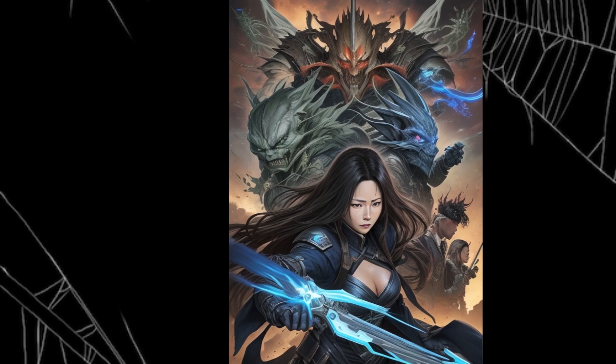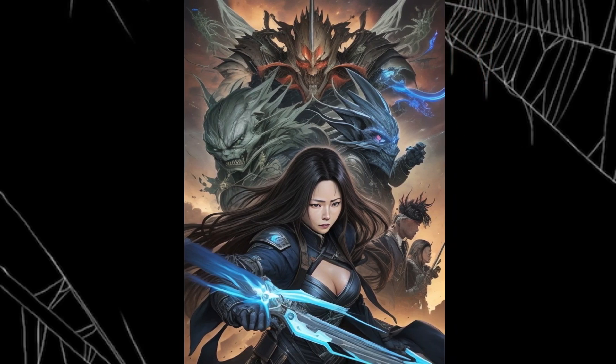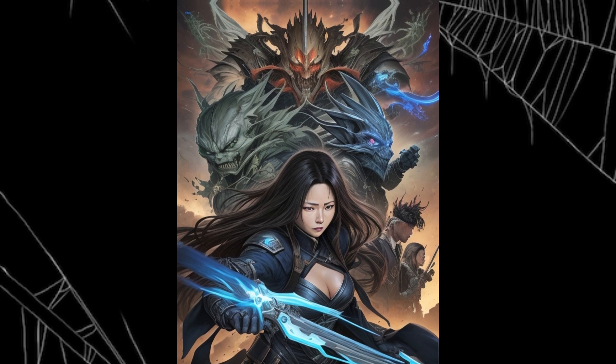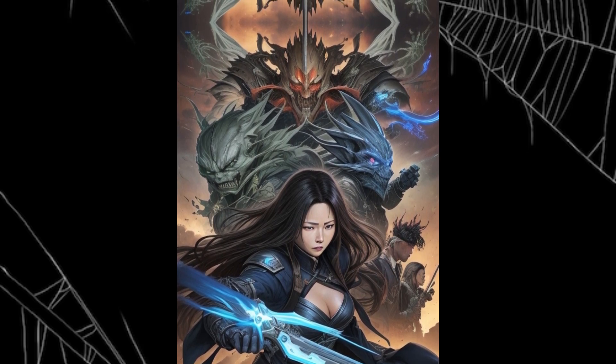Congratulations, Lin Yu Overlord. You have successfully opened a silver-level stronghold treasure chest. You have obtained 1,000 units of food, wood, stone, and iron each. You have obtained a blueprint for a goblin unit. You have obtained a blueprint for low-level equipment. You have obtained 300 gold coins. You have obtained a small bottle of primal energy. He actually got so many things — resources, gold coins, blueprints, and even a small bottle of primal energy.